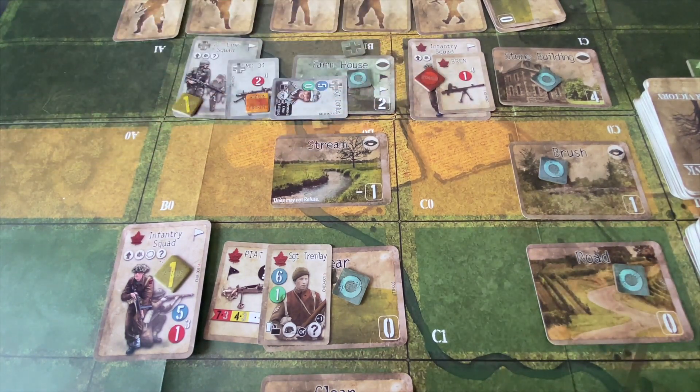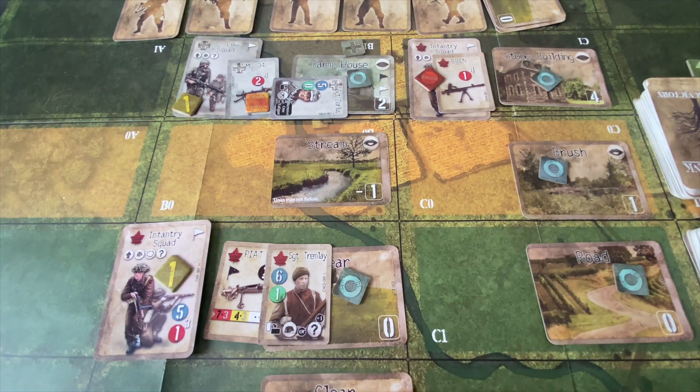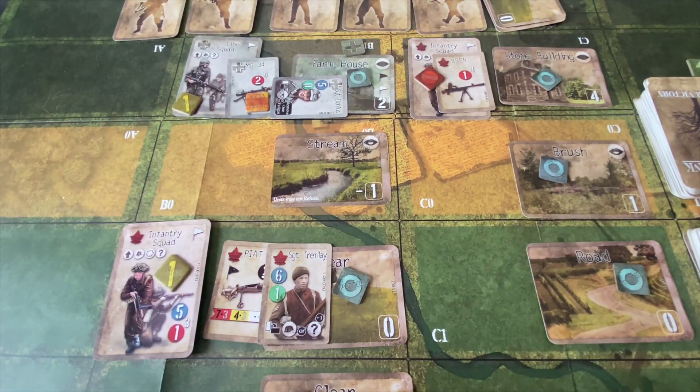The Canadians have fruitlessly burned through ammunition trying to hit the Germans in the farmhouse. They've readied the shaken squad in the stone building, but it's still ineffective, and they're starting to run out of time — about a third of the action deck left. With about two-thirds of the battle done, the Canadians are drawing closer but have not yet successfully put any pressure on the farmhouse. Sergeant Tromlay really doesn't have anything productive to do with his action right now. We draw the Canadians back up, looking for a rally card, but they get a unit action — which doesn't help rally the shaken infantry.